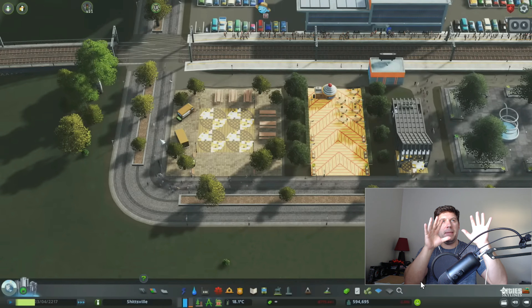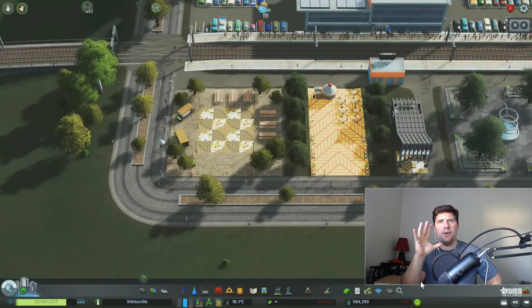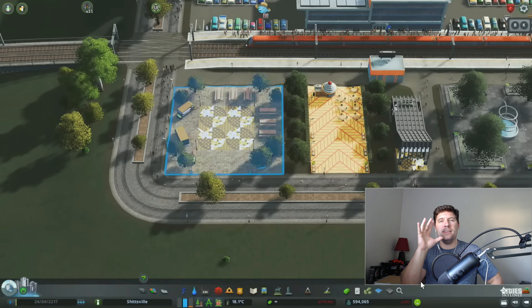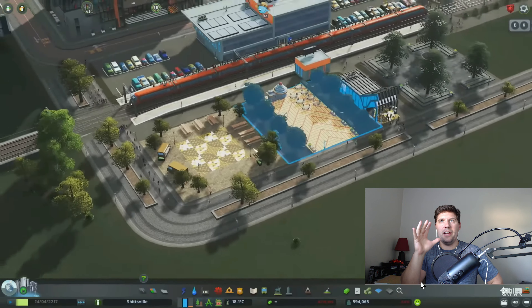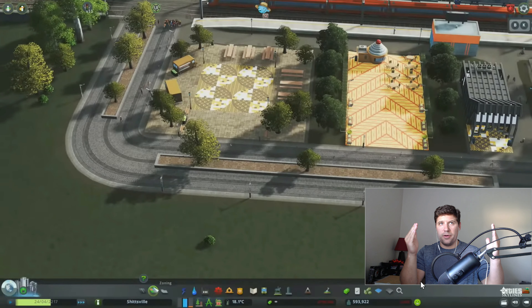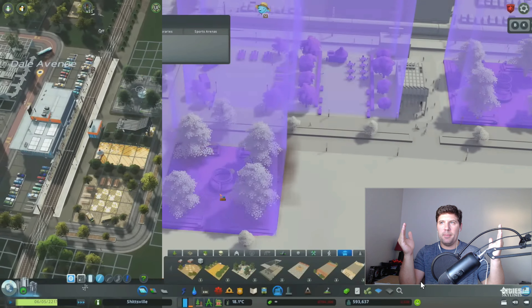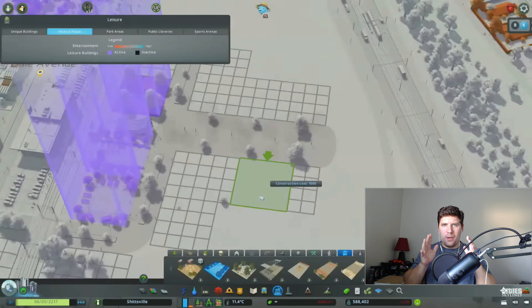I also want to point out that these appear to be medium-sized pedestrian roads. Since this is a pedestrian area with no cars, instead of seeing a million cars you're going to see a million different people walking around. That's just my theory — I could be wrong — but just something to keep in mind.